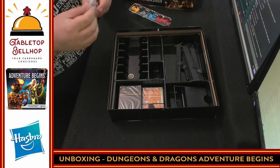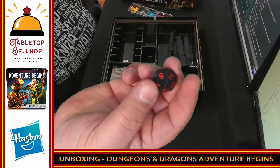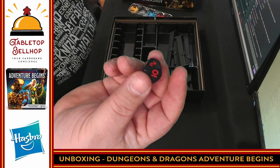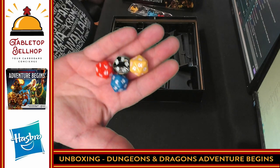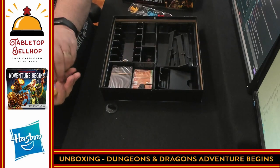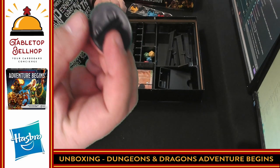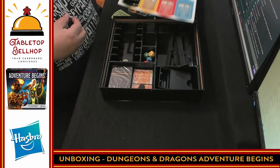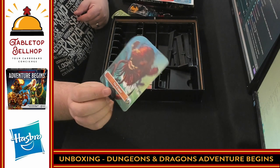Up next I have a bag of dice and a standee. We have a standard RPG D10, though it says '10' instead of '0', which is interesting — you don't usually see that. Then we have four D20s numbered 1 to 20 in four different colors — always nice getting some new D20s. The standee holds up one of those monster punch boards. The kraken in a standee — that standee went on really nicely.